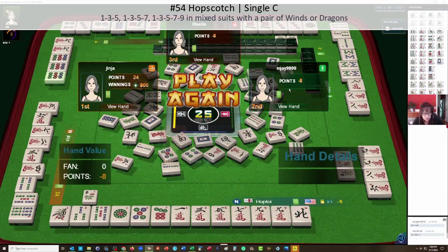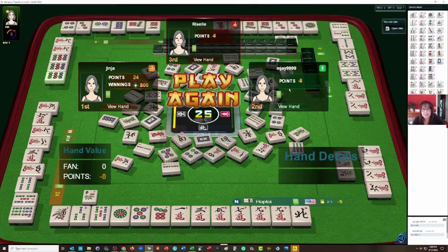Number 54, page 23: one, three, five in one suit; one, three, five, seven in a second suit; one, three, five, seven, nine in a third suit, with a pair of winds or dragons. One good pick and we would have been ready to win. If you like this video, give me a thumbs up. If you haven't subscribed to my channel, consider subscribing.